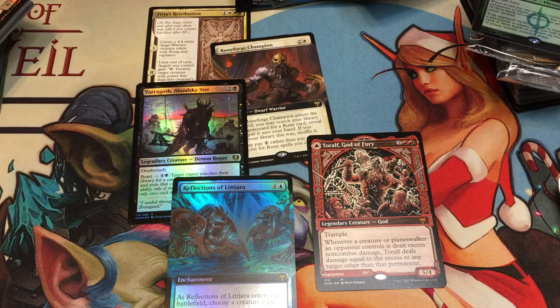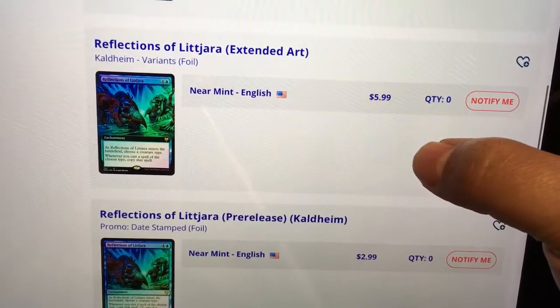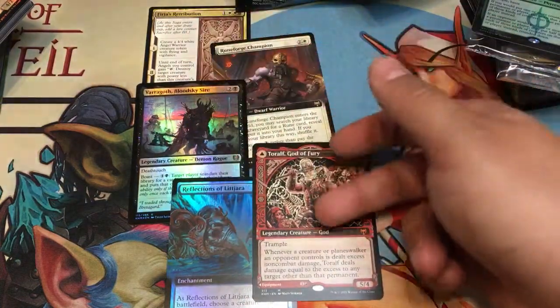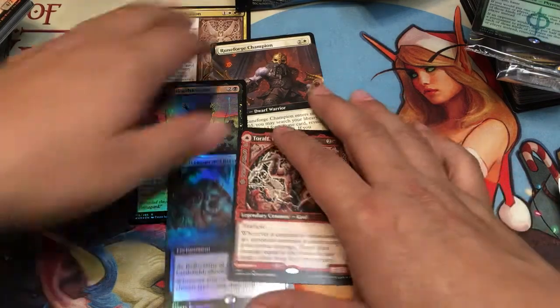Guardian Project was a 50-cent wonder forever and now it's like an eight dollar card. I feel like Reflections of Litjara has that potential. So it was close to the worth of the pack but not quite — no values, no value town — but another five rare pack, similar to the Koma one. Not bad, not bad.